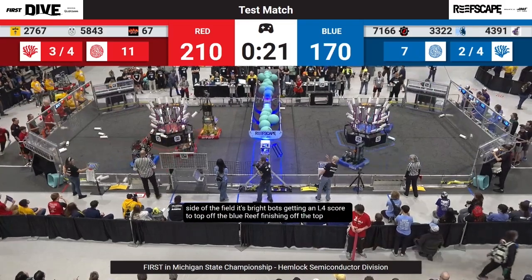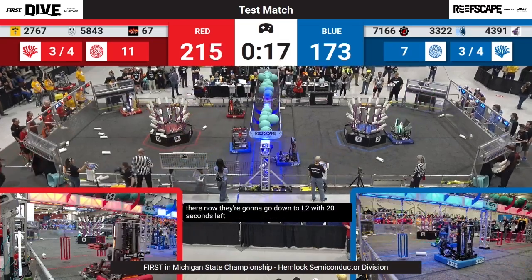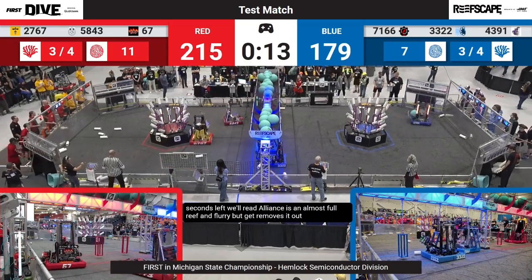On their side of the field, Brave Botts gets an L4 score to top off the Blue Reef, finishing off the top row. Now they're going to go down to L2 with 20 seconds left. The Red Alliance has an almost full reef, and Flurb removes the coral before going underneath the barge.